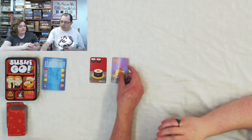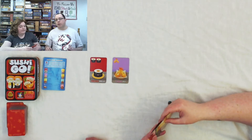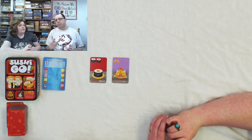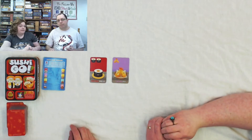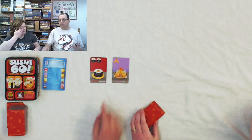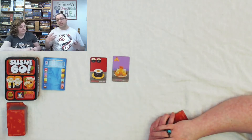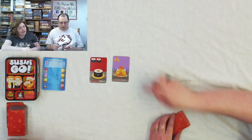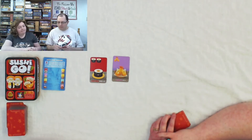Then you can get the tempura cards. The tempura cards give you absolutely no points unless you have two of them — then you get five points. So every pair of tempura is worth five points. The iconography is really nice — there are two tempura and they're smiling because they're together, so it's easy to pick up.